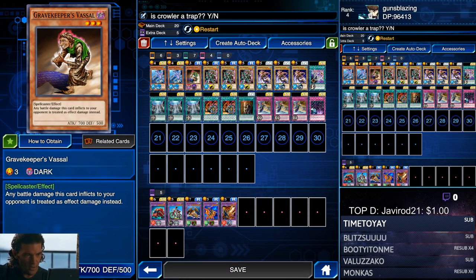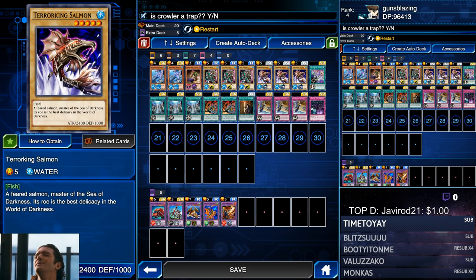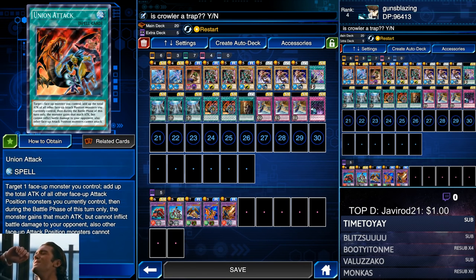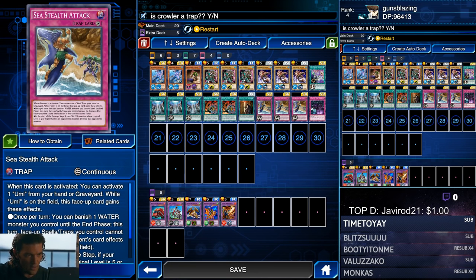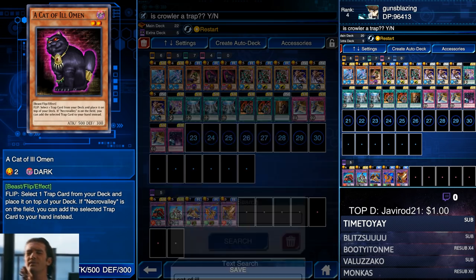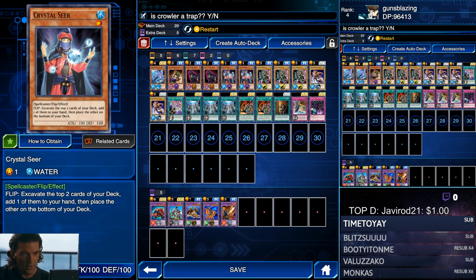Hey, what's going on people, Guns Blazing back at it again bringing you some farm decks for level 40 Tardy Cyrus Truesdale. This is the first one I'll show you — it's a Sea Stealth Attack farming deck, not the cheapest deck I have, but I will show the cheap deck after this one. We're making use of that playset of Sea Stealth Attacks that we pulled a couple packs ago, but if you don't have three copies there is a way to run this deck less consistently.